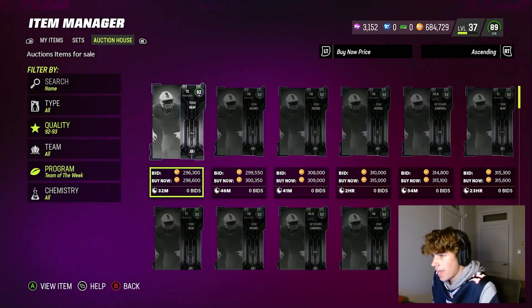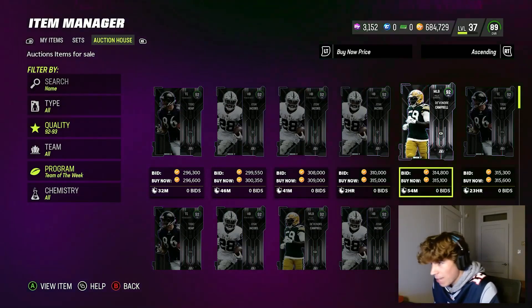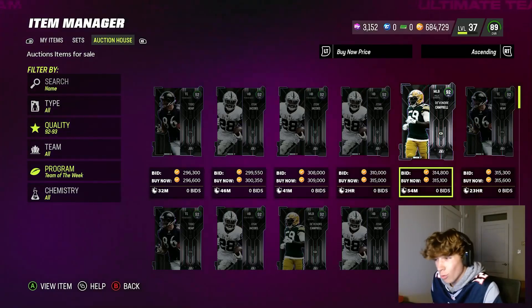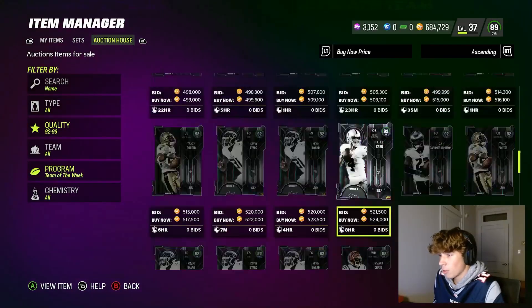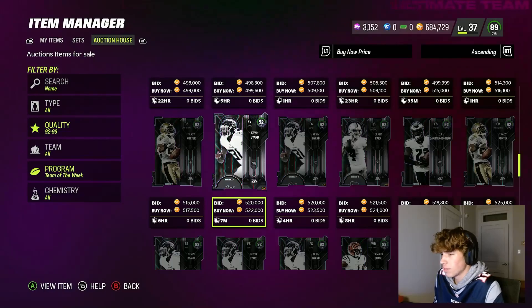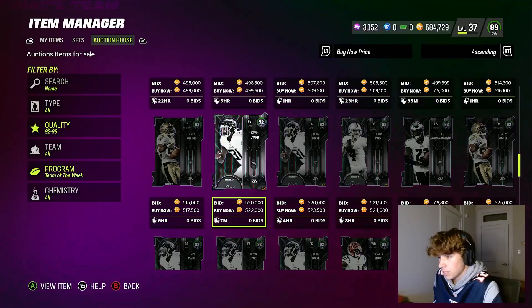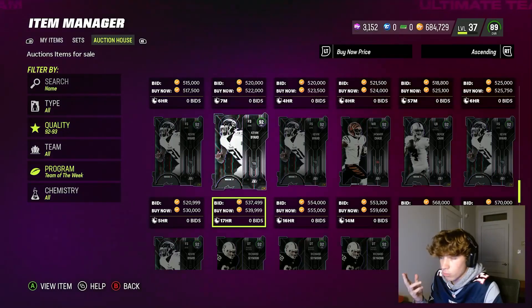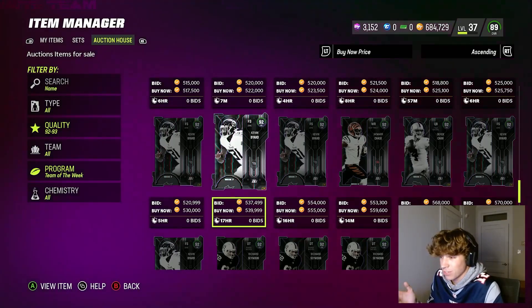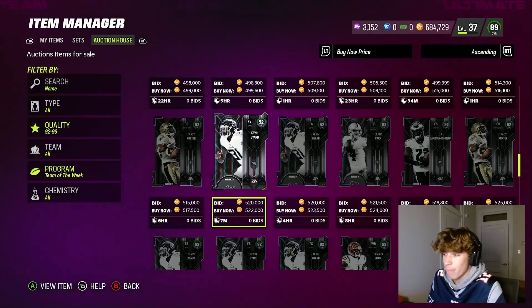Get coins ready for Team of the Week tomorrow and do invest in some of these guys, because Team of the Week fluctuates a crazy amount. This 92 DeVandre Campbell was going for like 200k on Tuesday, and the next day he was already up to 300k. Team of the Week is a huge opportunity to make coins. I bought my Kevin Byard for like 425k — he was sitting around 420k for the first hour — and now he's up to 500k, so I'm probably going to cash out. I need to get a little bit liquid tonight and be prepared for Team of the Week tomorrow.